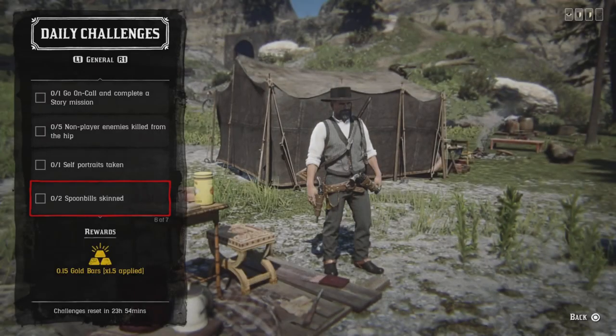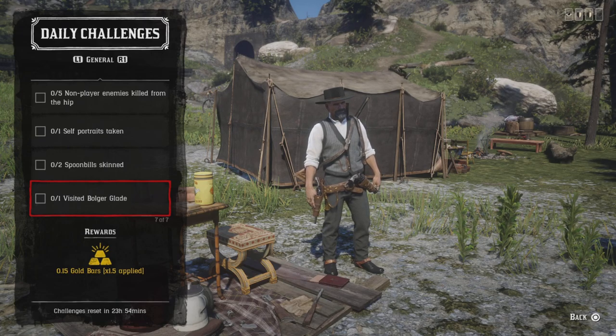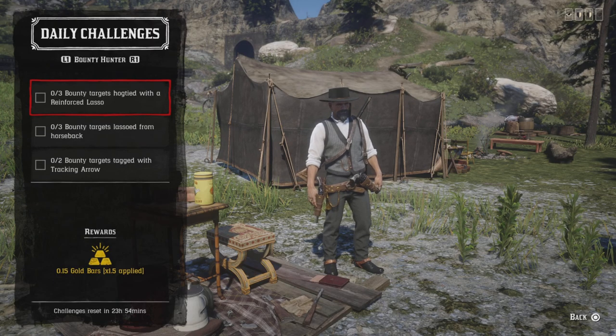I'm trying to do this in the daytime since nighttime makes them harder to find. To visit Bojo Glade, just fast travel to the roads and ride down to Bojo Glade. Once you get there that challenge will be completed. And that's it for the general challenges. Let's check out the Rosegg3 body targets.